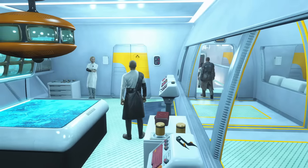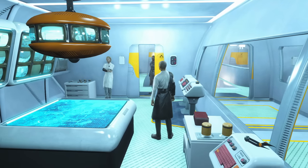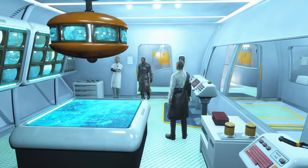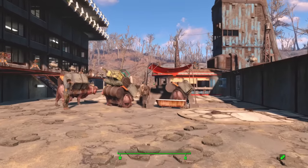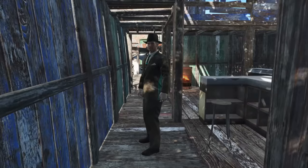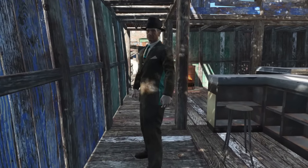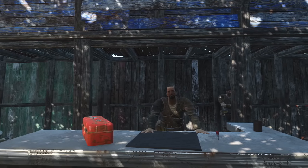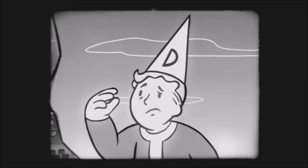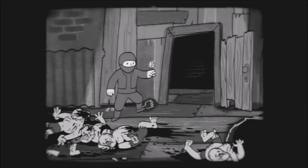A lot of players tend to miss this, but while poking around the Institute, it's possible to find a list of informants that the Institute keeps on the surface who report to the SRB. Wouldn't you know it, every single caravaner in Bunker Hill is on that list. Just think about that for a second. The Railroad's most important asset on the surface is Old Man Stockton, and every single one of Stockton's employees works for the SRB. Can you say missed opportunity? There is so much room for double dealing, counterintelligence, etc. Why was none of this taken?